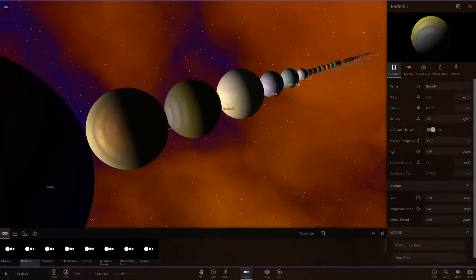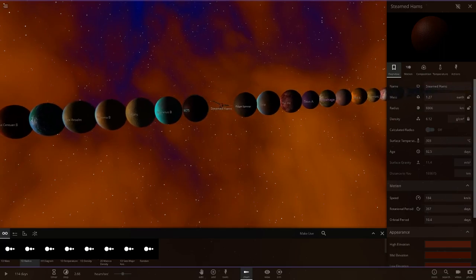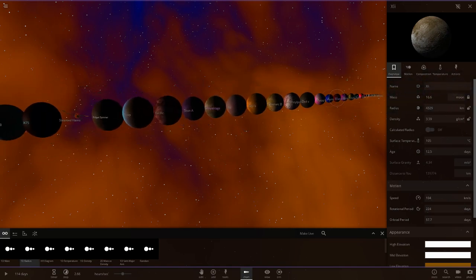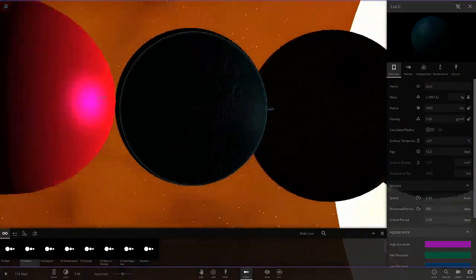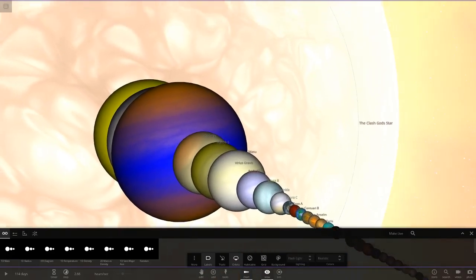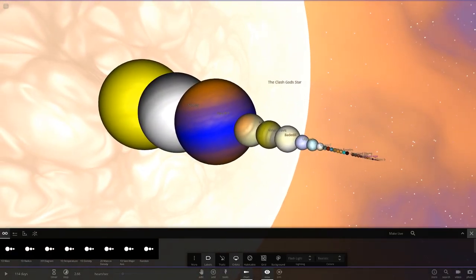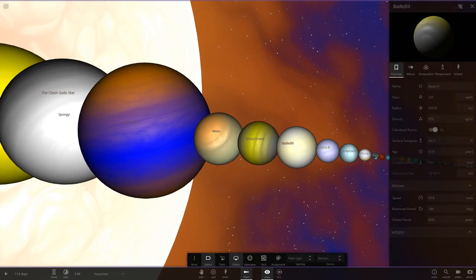Looking at the lineup, my favourite rocky object is the dark blue one — I really like that dark blue and green mix. That is my favourite one. So that is it for the first system — the Mashup System. Let us know what you think about this down below. I'm pretty sure Goomba will be interested in what you have to say. There are definitely some interesting objects in here — I really do like that Badadil one.